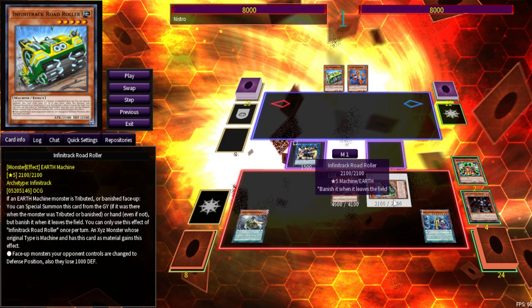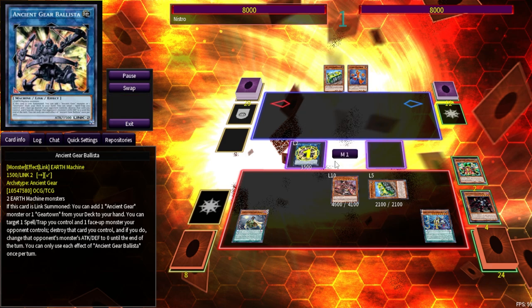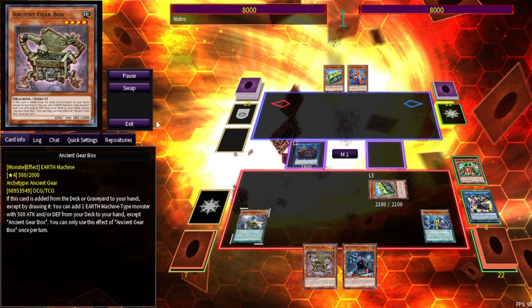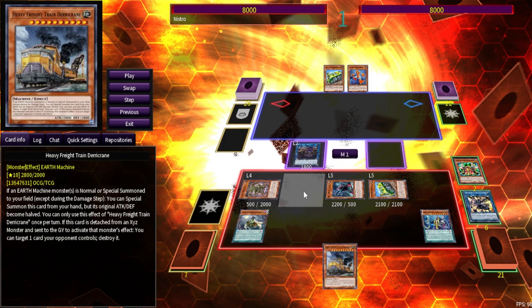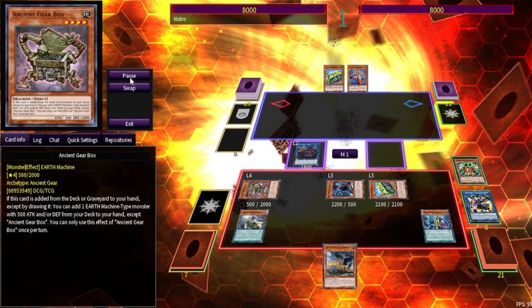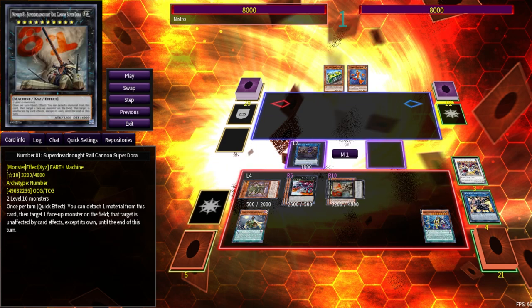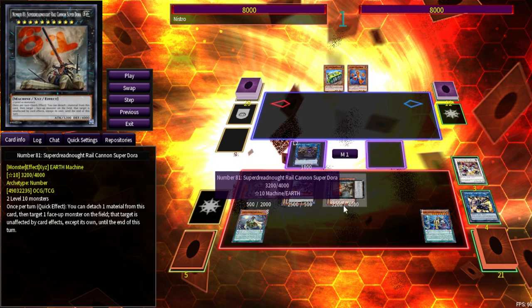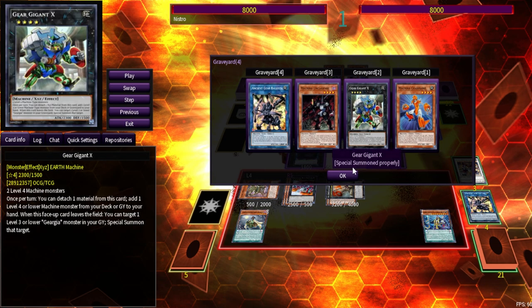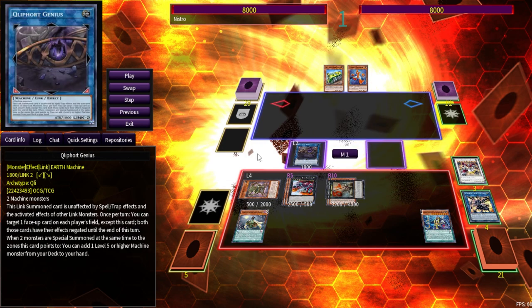We bring out Ruin Force, and because we brought out Ruin Force, we are allowed to summon out Road Roller — because a machine was banished, Road Roller comes out. Now we make our Ballista, Ballista searches Box, Box searches Tundler. We go for Genius, Link, then Pendulum Summon both our level five and Box to add our level 10. Then we go for River Stormer, Dara Crane, and then banish the level 12 to go into Ruin Force. Now we have two level 10s set up to make our Super Dora. Ruin Force is not once per turn, so every time we have enough monsters in grave to banish for it, we will.